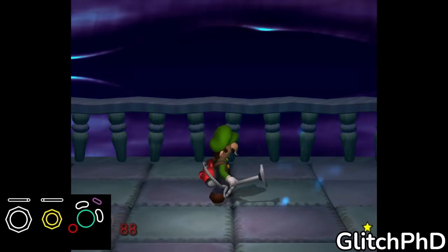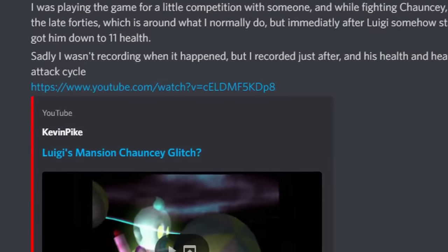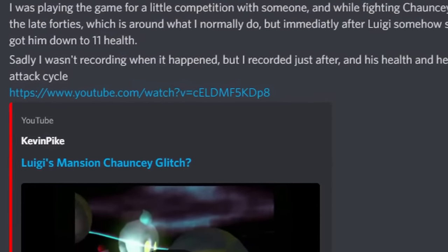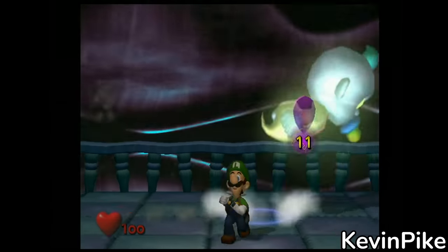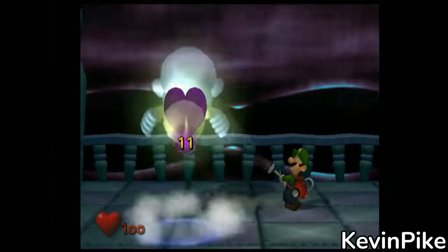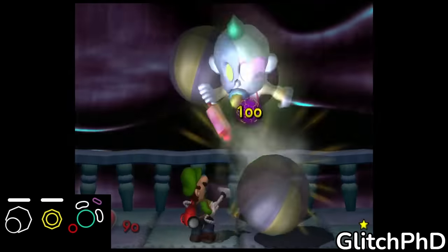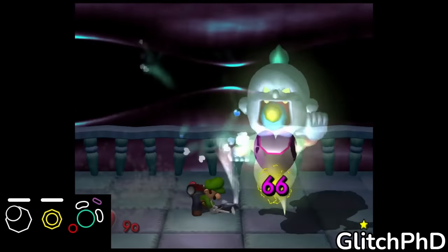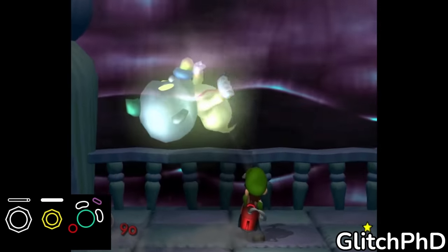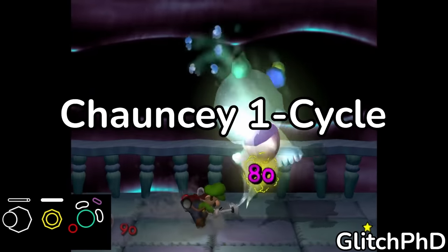As I was working on this video, on November 17th, GlitchPhD received a message from one of his friends, Pike, who encountered a strange glitch when fighting Chauncey. After Chauncey broke free, his heart and HP remained exposed, which is definitely not normal. Immediately, Glitch hopped on a call with him and spent a few hours trying to recreate the glitch to no avail. He suspected that whatever Pike did, it might just be the key to finally solving the seemingly impossible Chauncey 1 cycle.